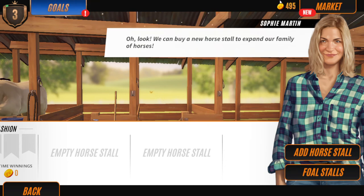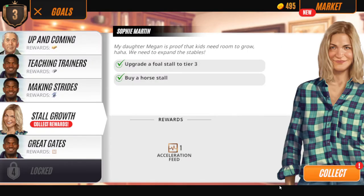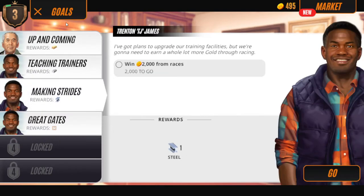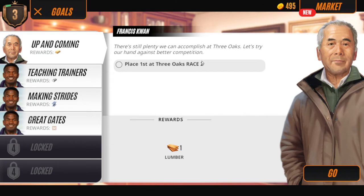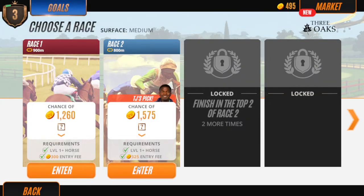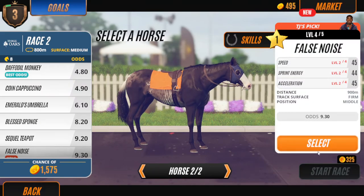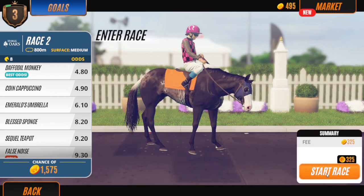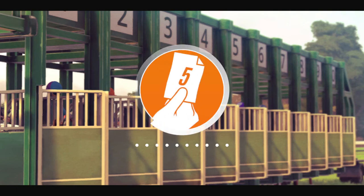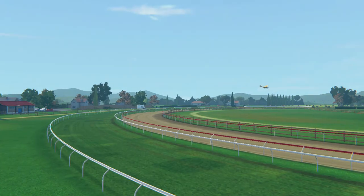Now you see we don't have that much gold left. To get more gold and complete a goal you could do Up and Coming with this horse here - place first at Three Oaks race two. Don't bet unless your horse has first, second, or third best odds, then do bet. But if it has somewhere further back, you'll just end up losing all the money you paid.